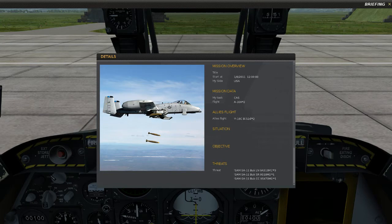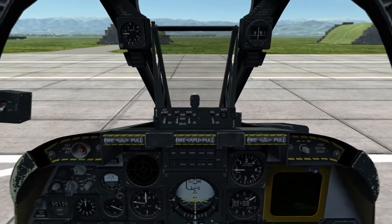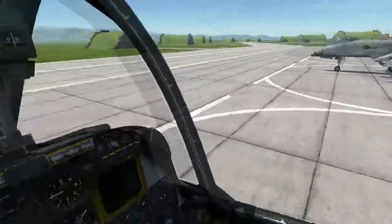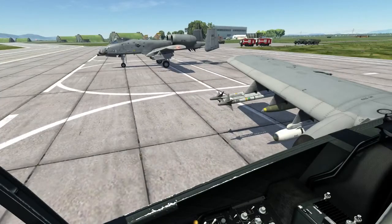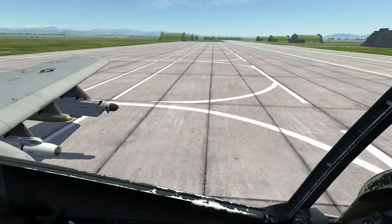I'm in my A-10 here. I'm going to go ahead and click Fly. It just occurred to me I don't have my controls configured — my hat switch still works though. I'm looking around and I don't see my F-16s. Where the hell are they? They should have been parked right next to you. There's an A-10 parked next to me — that's my wingman.